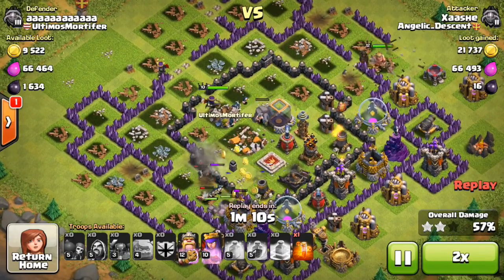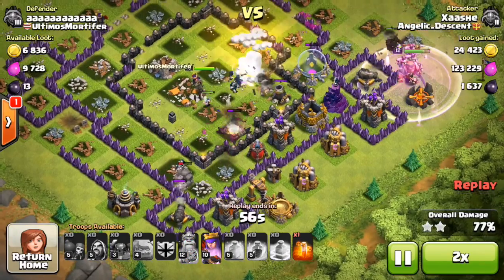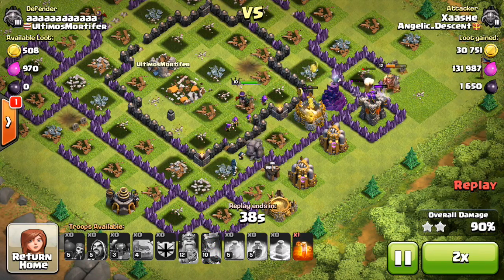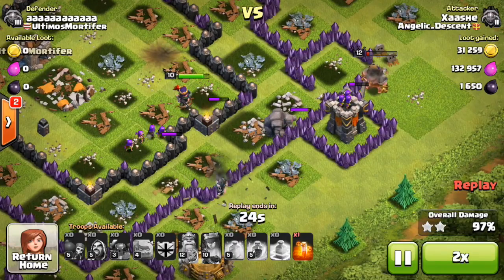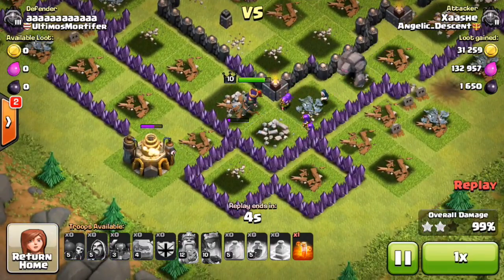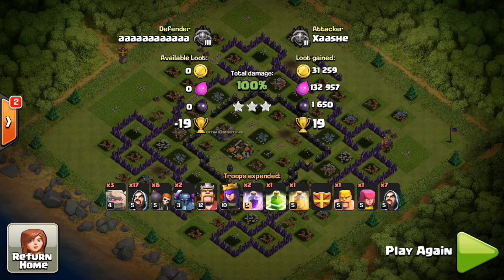My queen took it through the tunnel. I still have some wizards trailing behind. There was a giant bomb that took them out. All my wizards die on the inside, but the golem at the bottom was tanking for the wizard. There were only two defenses left - the wizard tower and archer tower. With that golem there, once the archer tower took down the king it went for the golem, and then my archer queen and the wizards finished off the last few structures. This was a nice three-star - 19 trophies and some nice dark elixir.